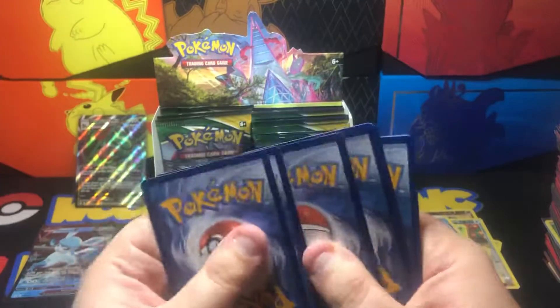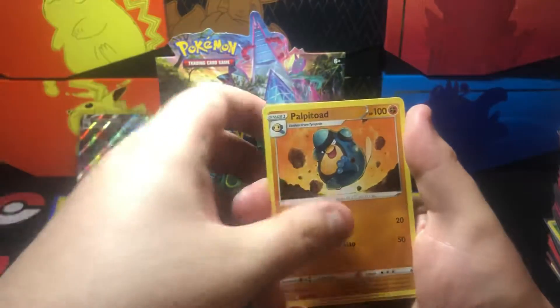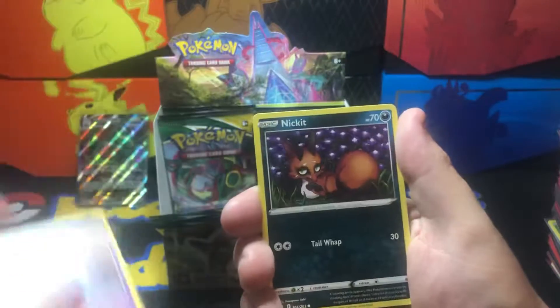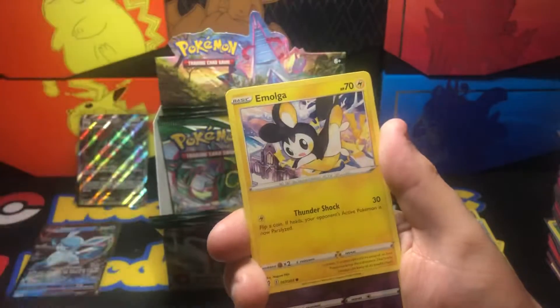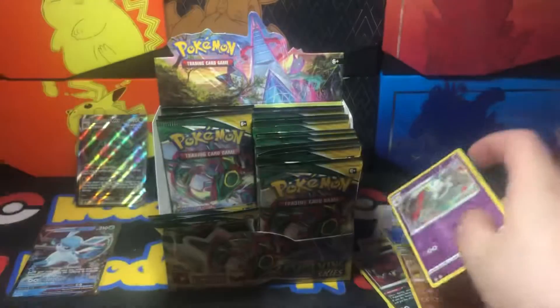Next pack — Psychic Energy, Digging Gloves, Pile of Palibatoad, Crustle, Sableye, Nickit, Bergmite, Carvanha, Emolga. Floette is reverse, and Altaria is non-holo.